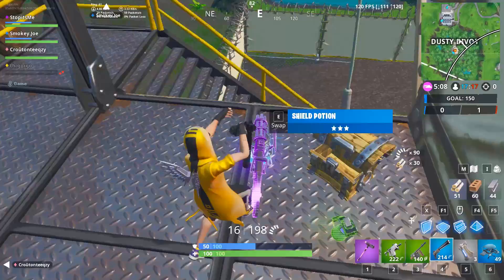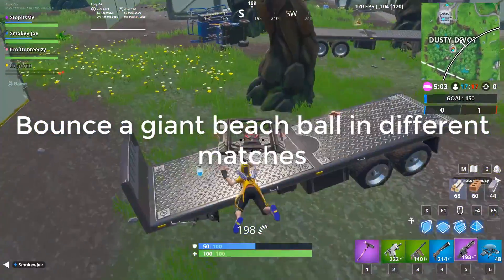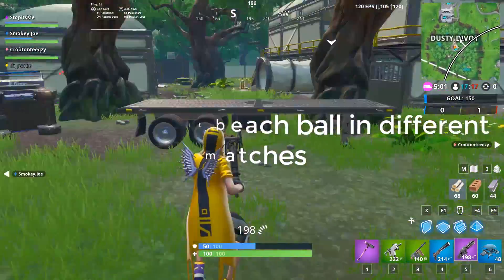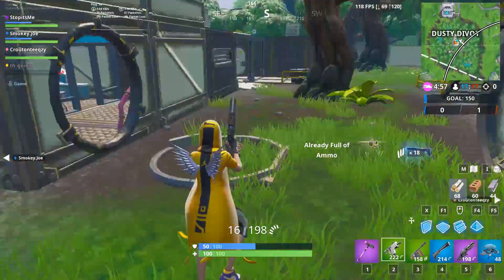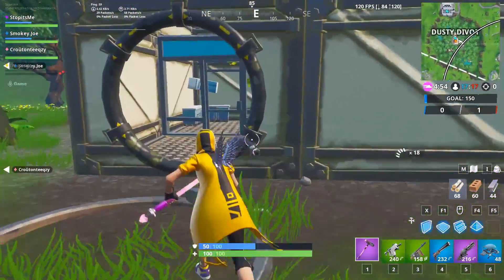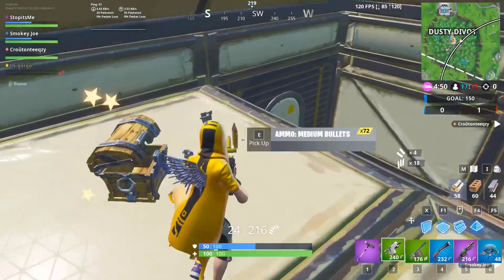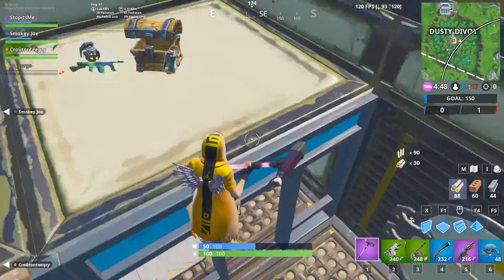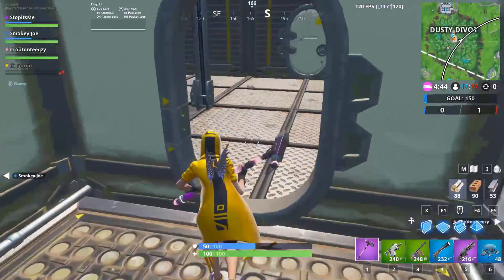The second challenge is to bounce a giant beach ball in different matches. You bounce the ball by hitting it with your pickaxe or with your body. You have to do it five times in different matches. There are various ball locations around the map — a very obvious one is near Dusty Depot.